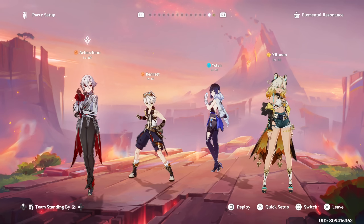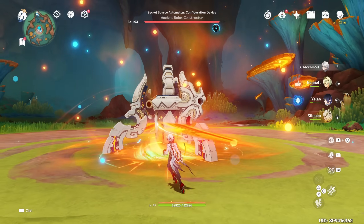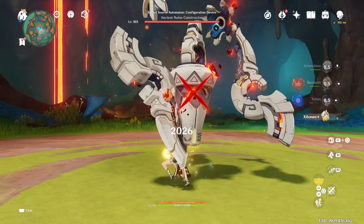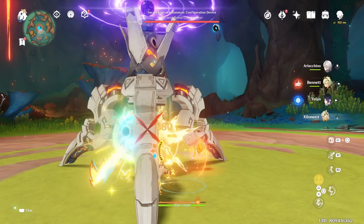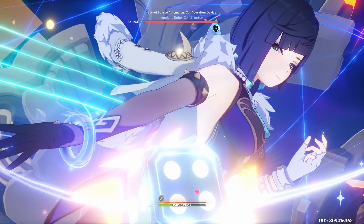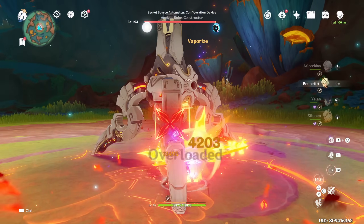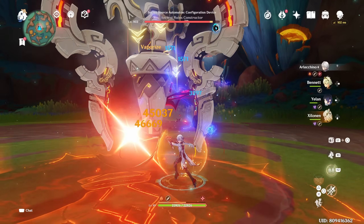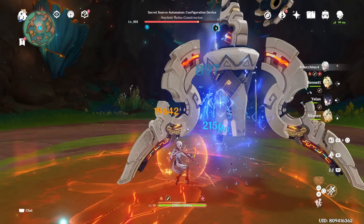First off, we're going to be looking into Pyro DPS characters. The first is going to be Arlecchino, who can be used on a Bennett, Yelan, and Zelenin team. It's usually Kazuha in that spot, but Zelenin is going to be a lot easier when used with Arlecchino. Considering that Arlecchino generally has quite a long on-field time, that extra five seconds of elemental shredding for Pyro does actually help your team's rotation quite a lot.